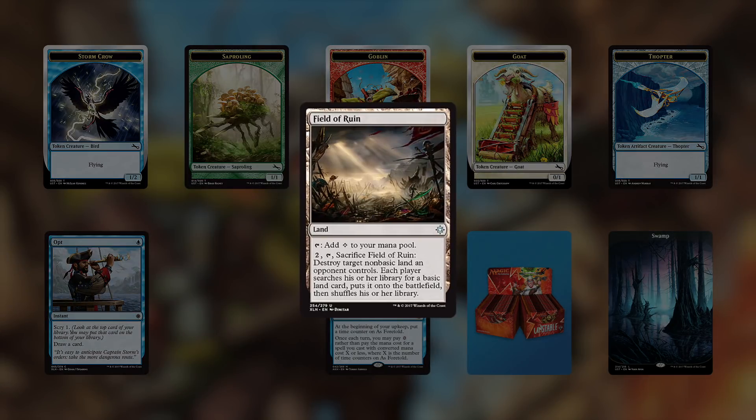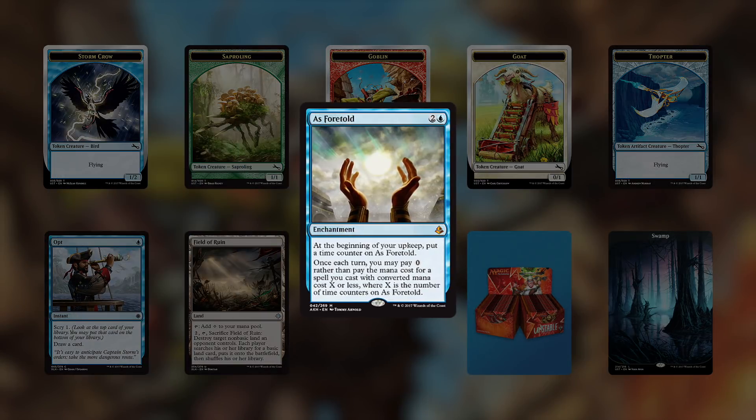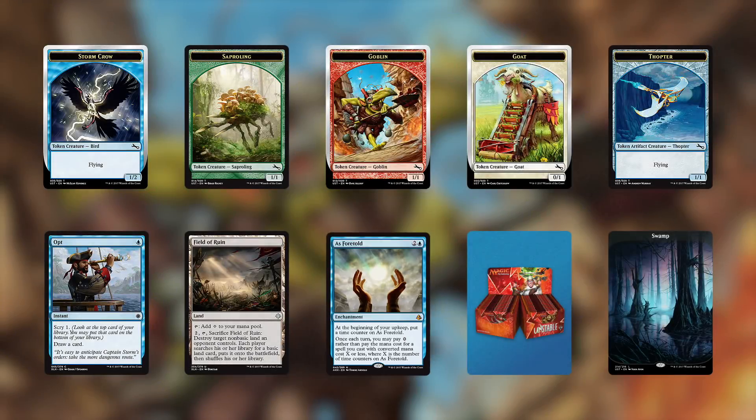Field of Ruin was a lot better in standard when the format had a bunch of Search for Azcanta floating around, but now Field of Ruin sees a ton of play in modern — in the As Foretold deck that's been running around. Corbin played the deck today, and you should definitely check those videos out because the deck is sweet.